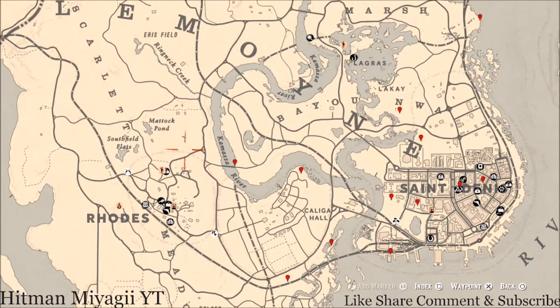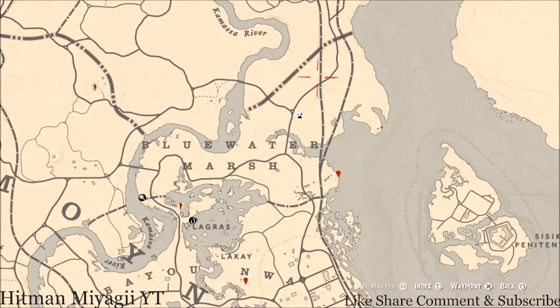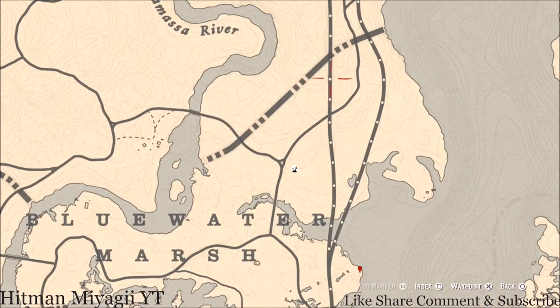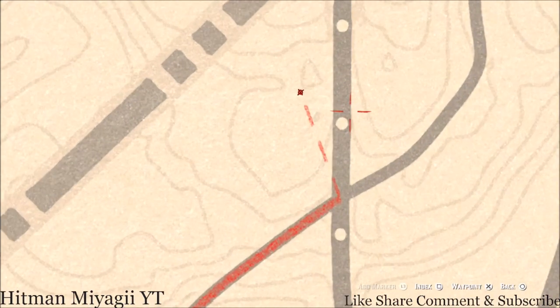Let's get to the extras we'll be finding across the Lemoyne area of the map. Starting up here — there's a coin I wanted to tell you about. Above this Elimination Series marker, near this triangle shape, right underneath it at that location you'll find a clothesline. Right in the middle of the clothesline, pull out your metal detector and you will hit on a random coin.